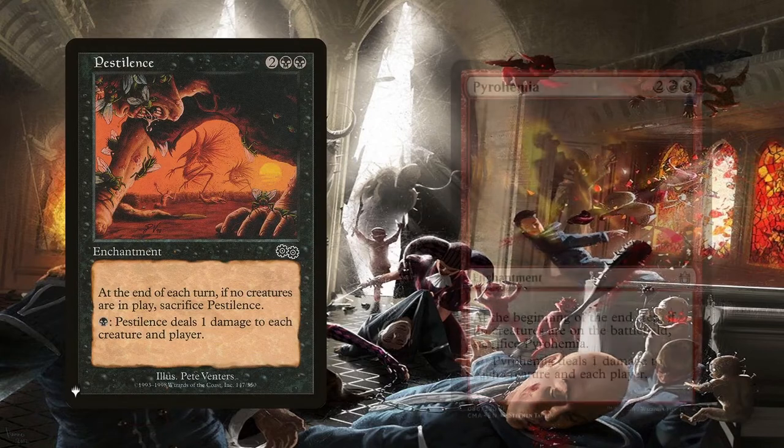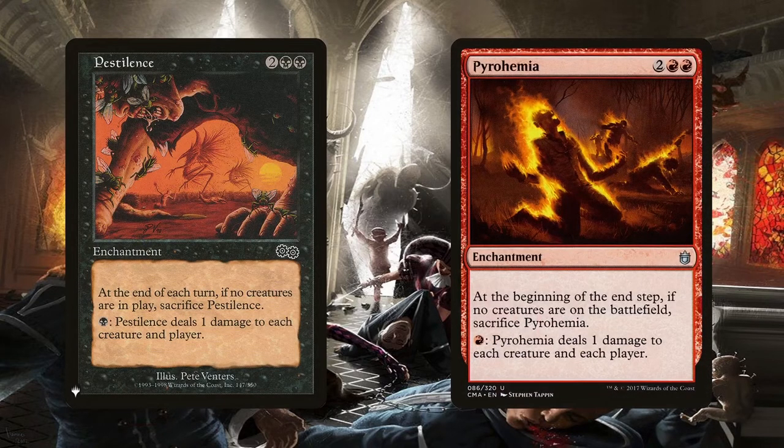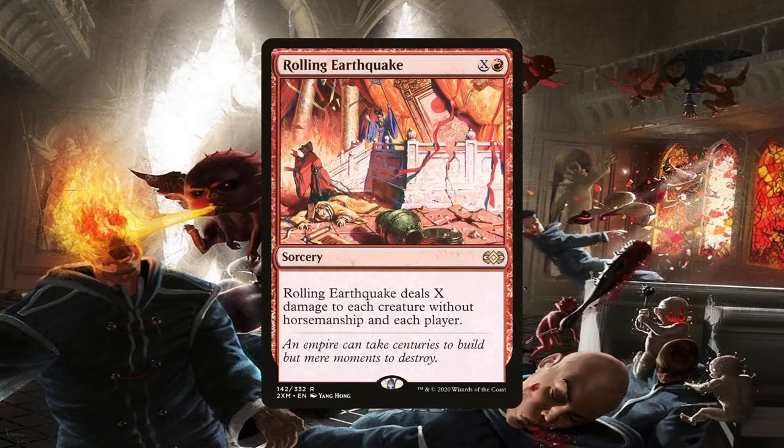Pestilence and Pyrohemia are great for this. If the entire table is being dealt damage but we're receiving slightly less, then we'll be able to survive when everyone else receives lethal damage. These enchantments can also be used to wipe the board in a pinch if we have enough mana. They also serve as great mana sinks — if we were going to lose life due to mana burn, we might as well invest that mana so the entire table feels the burn too. Likewise, the deck is running Rolling Earthquake as another painful mana sink. It's an amazing sweeper that can wipe the board of creatures or potentially just win us the match, since it also deals damage to all players. Thanks to all the damage doublers in the deck, having any of them on the battlefield also reduces how much we have to sink into its cost to make a lasting impression.